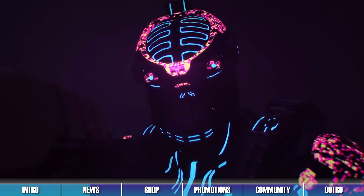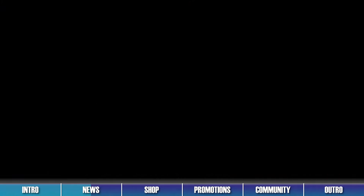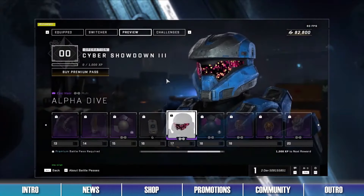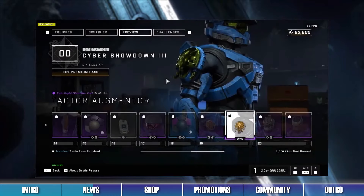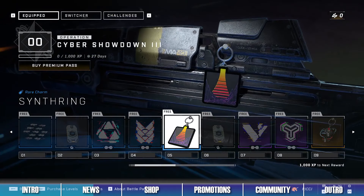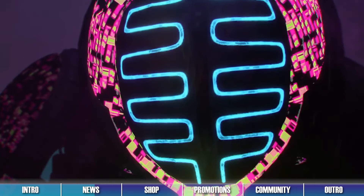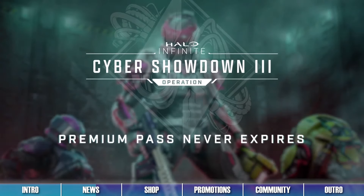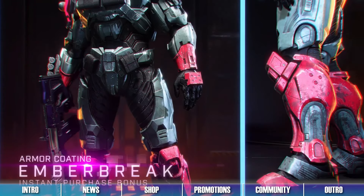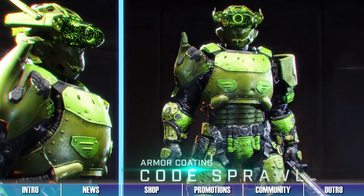The Cyber Showdown 3 operation is live for its third week. This operation contains a pass with 20 free cyber-themed rewards, including items like the Synth Ring Weapon Charm, the Wing Blitz Weapon Coating, and the Mimir Helmet. Buying either of the premium pass options will also grant players the Ember Break armor coating and make it so that the pass never expires.